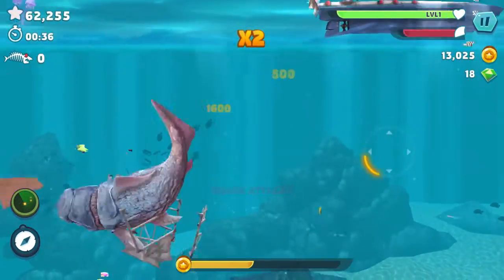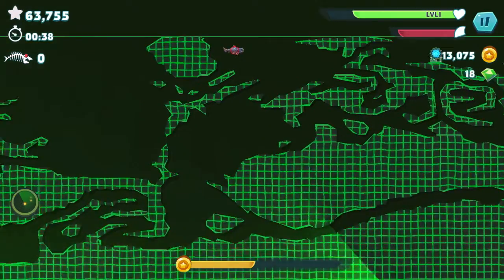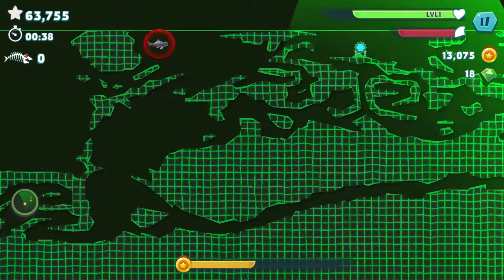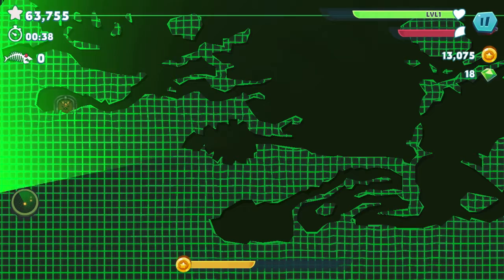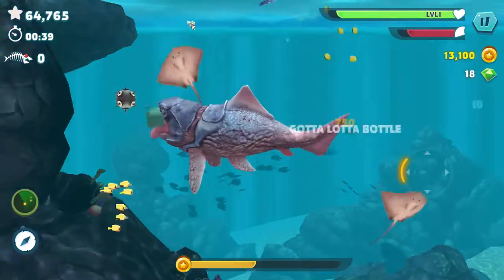I'll show you the map - there's the map of the ocean, and that red thing is where we are just now. We need to go to the crab lair - see that gate there? That's the crab lair and we're gonna go there.